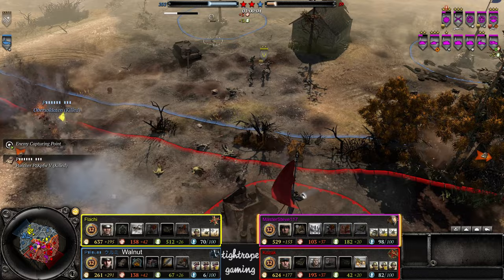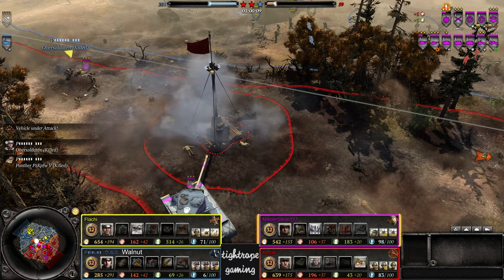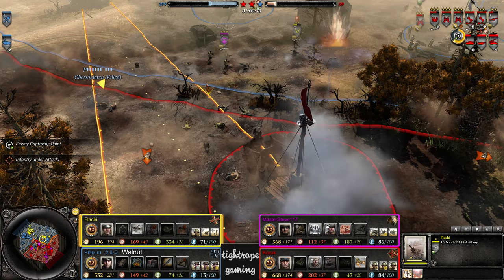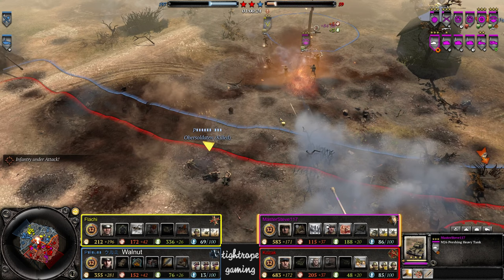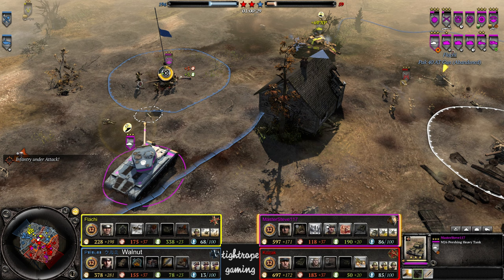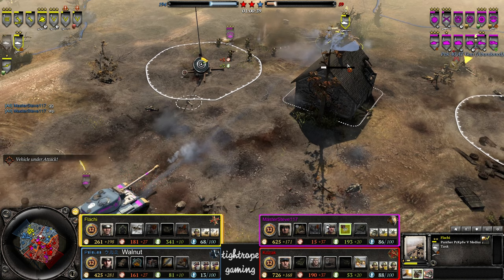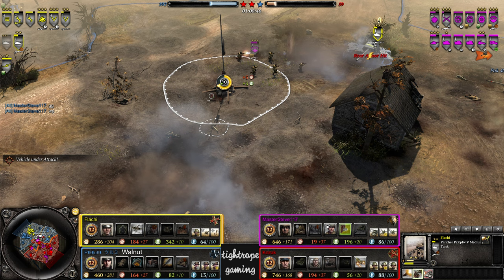Pershing is still healthy — looks like it's going to turn attention onto Flachy's forces now. AT guns under pressure. Getting close to vet 2. The Pershing is just an absolute monster at this stage. Too early on the AT grenades — could have been the engine crit. Looks like maybe a lever. That's what I'm asking to see — it's calling GG.